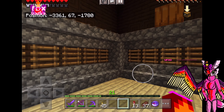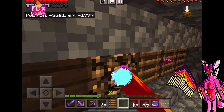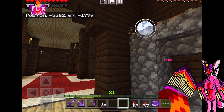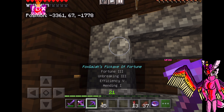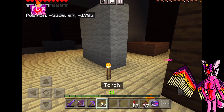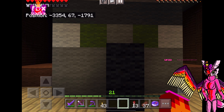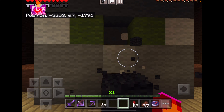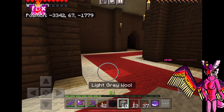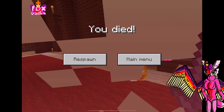Oh look, here's a place with ladders and train tracks — they're called rails, I just called them train tracks because that's what came to my head. Let's grab some train tracks. Oh look, here's another naughty vindicator. It'll be a good souvenir. I got killed again.